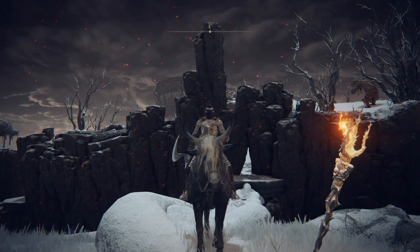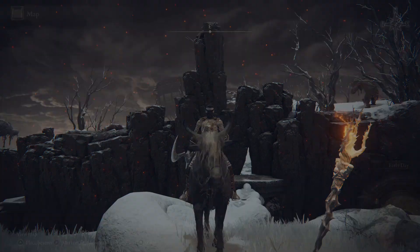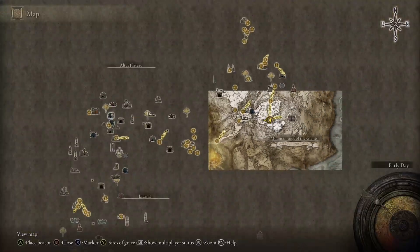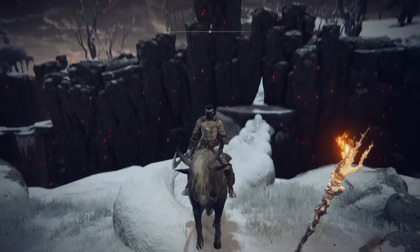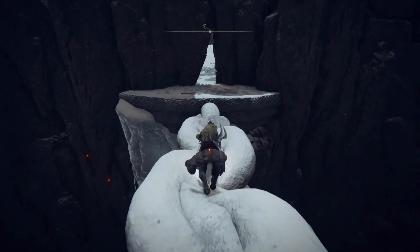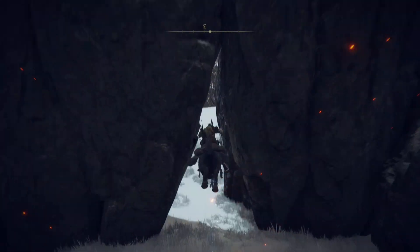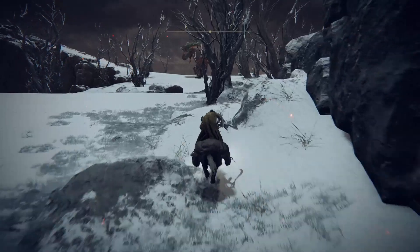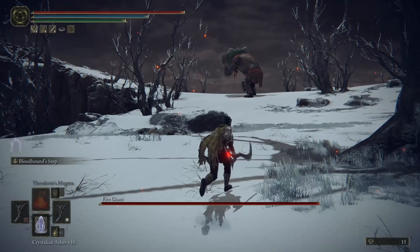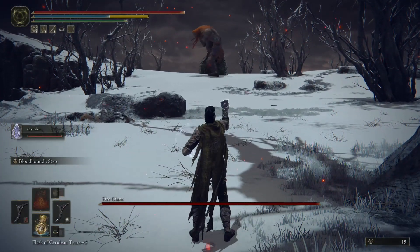But now let's get back to this new exploit cheese method glitch, you name it. First of all, you have to reach Mountain Tops of the Giants. It's kind of a late game area, but you have to fight the Fire Giant no matter what. You'll reach this spot and you can't progress through the story without defeating this boss.